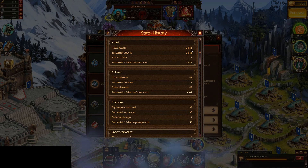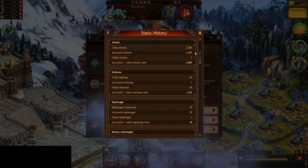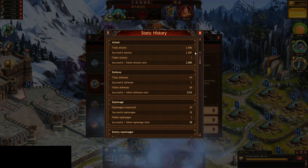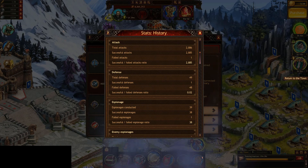Looking at my military tab, total attacks: 2,886 — that's a lot of attacks. Remember, you can only send one march at a time with a total of 11,000 troops, or 10,000 if you don't have a high VIP level. With 11,000 siege units I get about 450,000 resources per hit, which doesn't seem like a ton, but with about a 15-second round trip per attack, that's almost half a million resources compared to how long it would take to produce or yield.